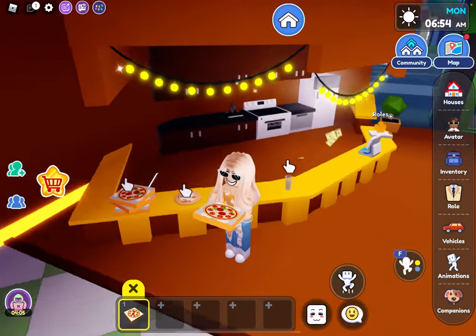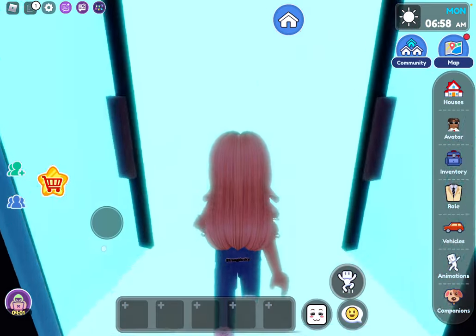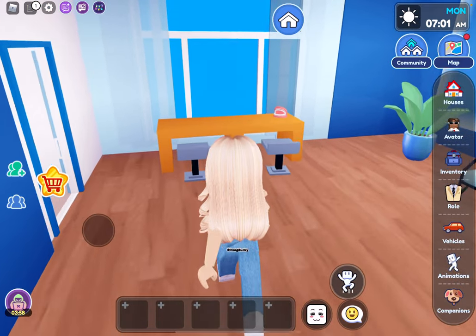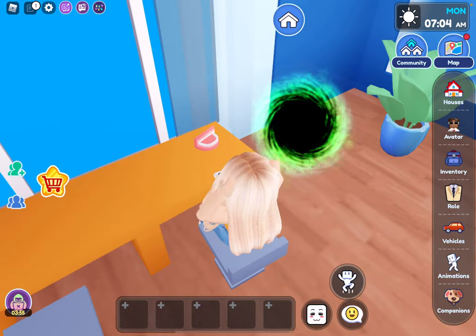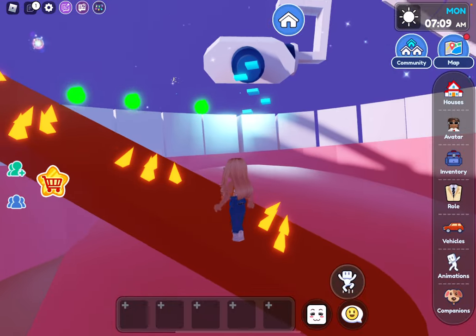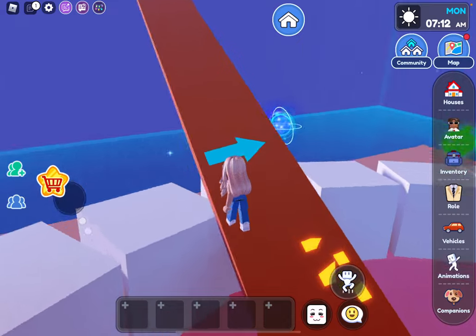I think they also added new pizza because they never had this before — that's cute. There's a secret though, so let's get into this real quick. Basically, if you move the teeth, a portal opens up. Let's go in — oh my god, it's a whole obby! You guys know I hate obbies.